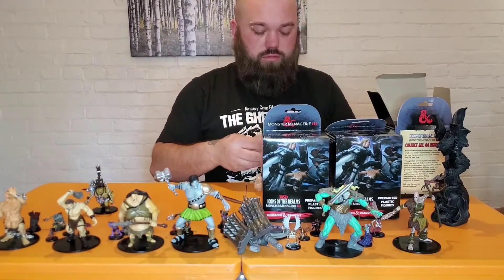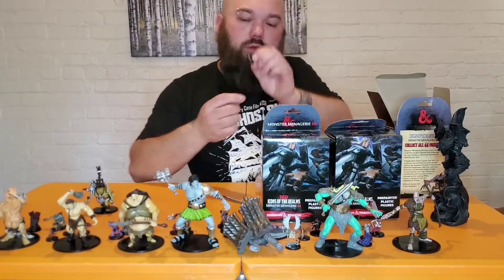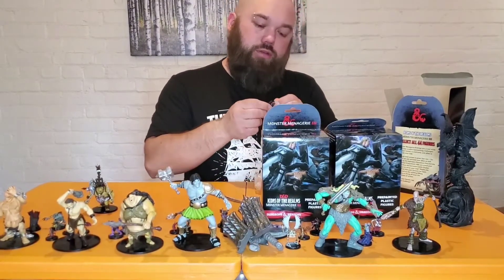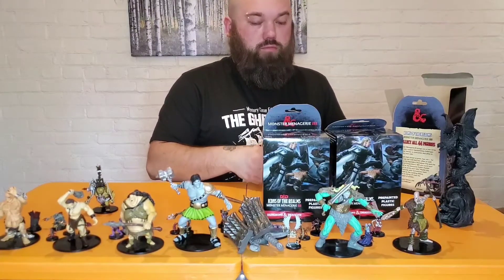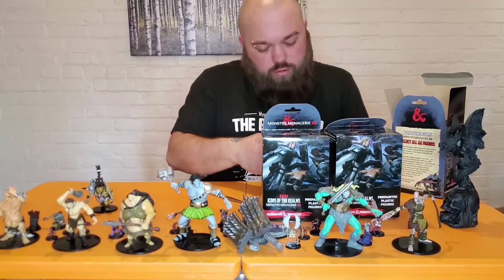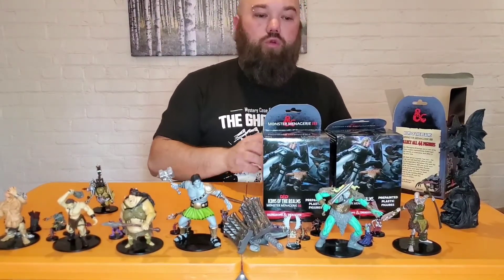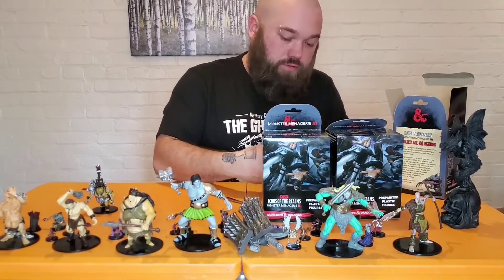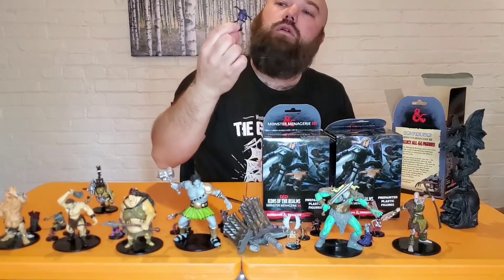Another tiny thing — a Stirge, 3 of 45. Dragonborn Fighter, 20B of 45 — that one looks cool. One more and then we're done with this brick. And it is a Mezoloth, 13 of 45. Interesting.